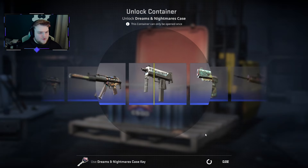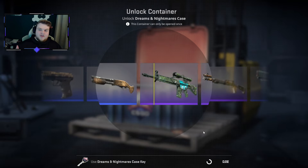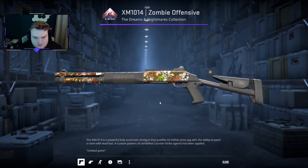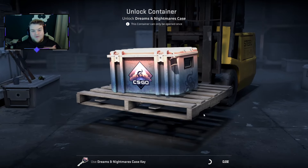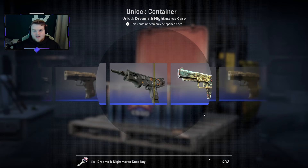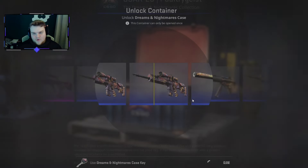Dreams and Nightmares cases are about 71 pence per case - one of the cheaper cases in the game, and as we go through you might see why because the blue drop weight seems to be quite large. If you enjoy this video and the case opens, please hit that like button. Make sure you leave a comment below of any cases you'd like to see me open in the future - within reason, because some people will say Bravo cases and I'd rather not destroy the bank account.